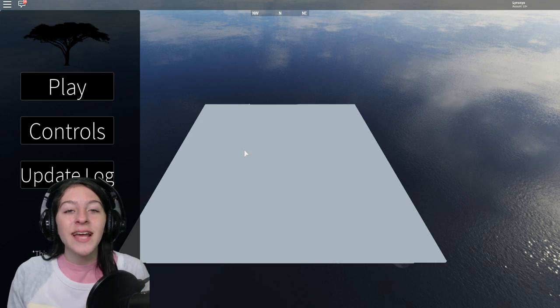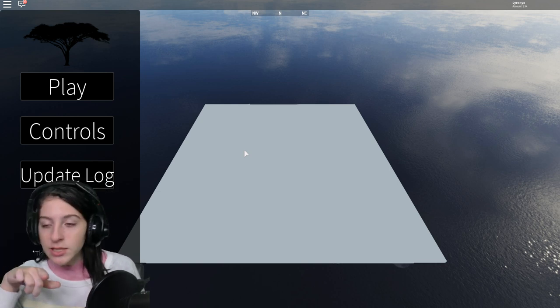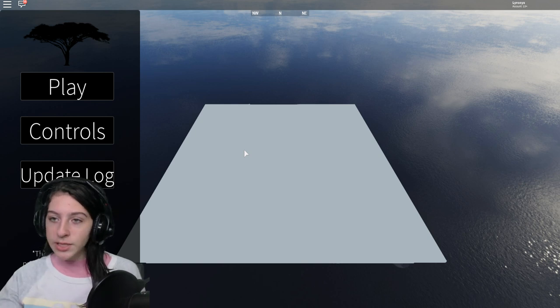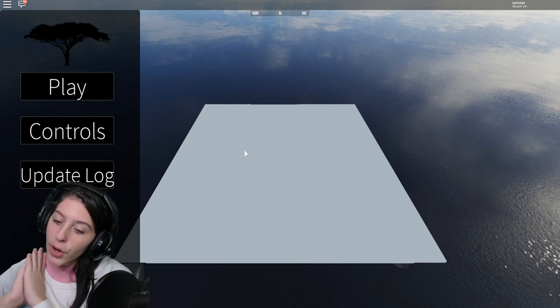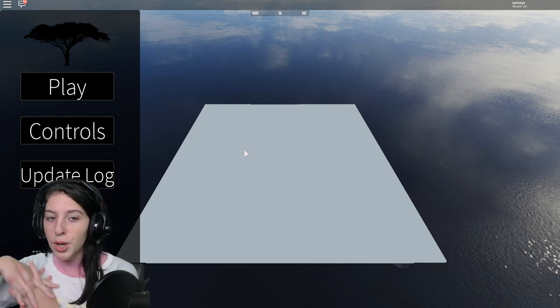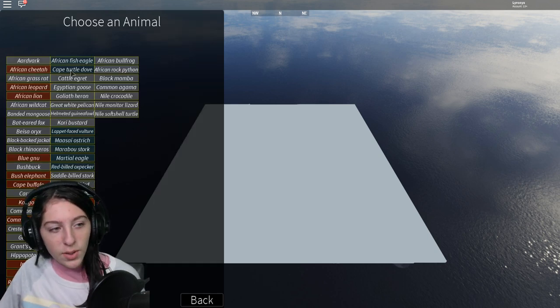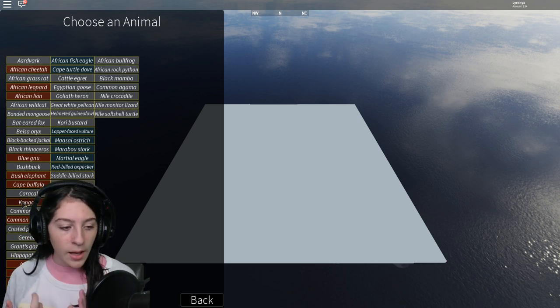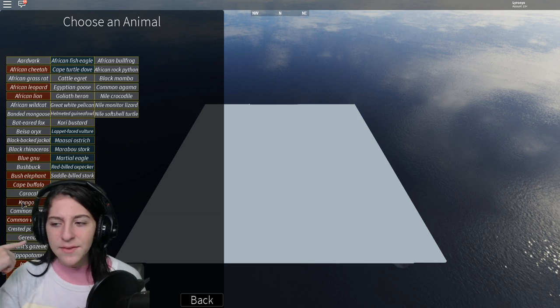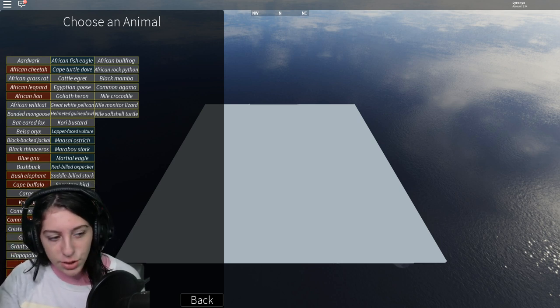Hey guys, it's Ironix here and today we are once again playing - testing a game. It's not Wild Savannah but anyways, I realized there are a lot of animals we did not try out, so I'm probably going to test out one or two of them. The gray ones we can't use, but we can use the green and the red ones, so we gotta choose from this.